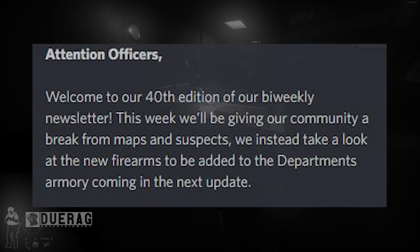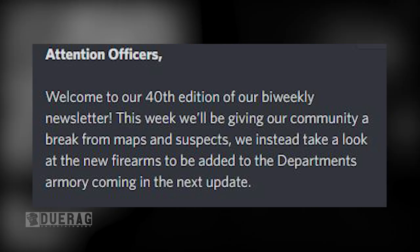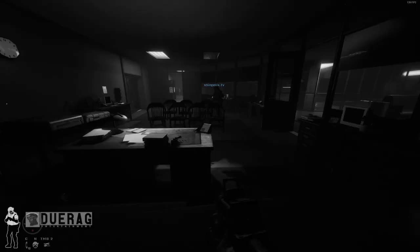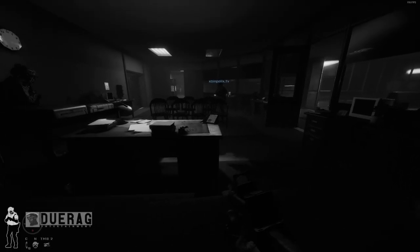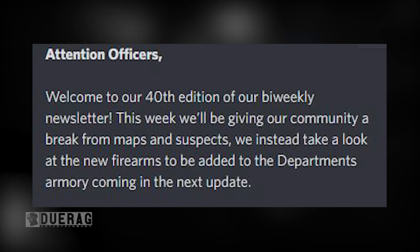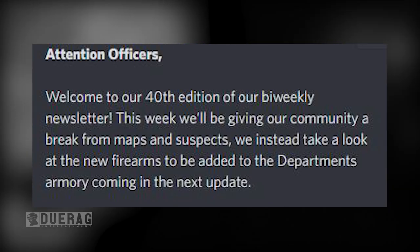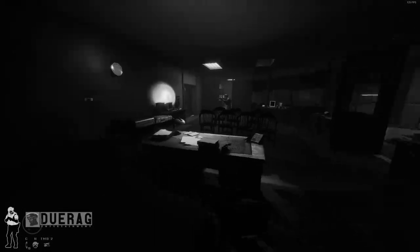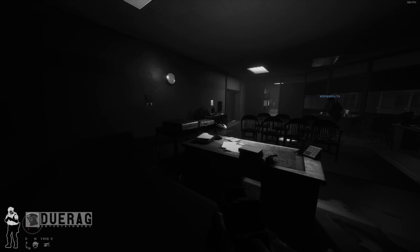It starts off by saying: 'Attention officers, welcome to our 40th edition of our bi-weekly newsletter. This week we're going to be giving our community a break from maps and suspects.' I don't know if that's a good idea because the game really could use some more maps, but I guess we'll take whatever updates we can. We instead take a look at the new firearms to be added to the department armory coming in the next update. I remember Navarro saying that there were at least five guns going to be added.